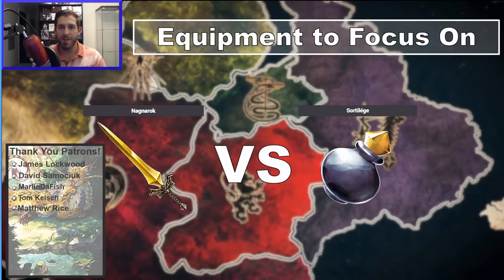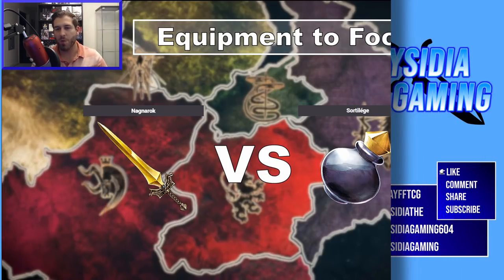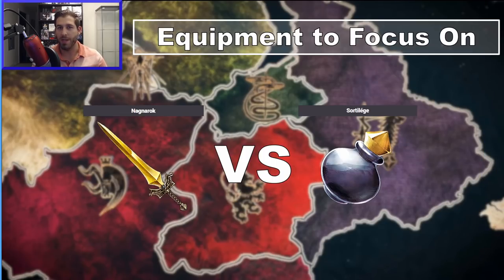Welcome back to another War of the Visions video. Today we're talking about the tactics event equipment because it's awesome. There's the Nagnarok sword and the Sword of Liege accessory, and these are both incredible pieces of equipment because they are just so high value for the small amount of crafting materials and books that they need. You can really make some powerful equipment. It's very free-to-play friendly, so you definitely want to be taking advantage of this.